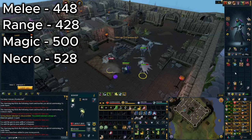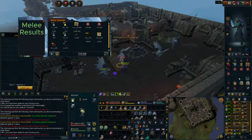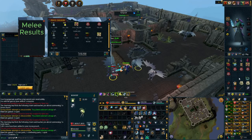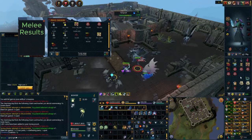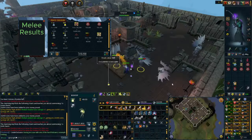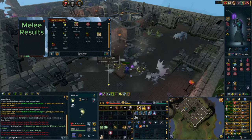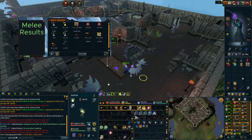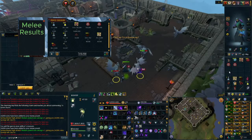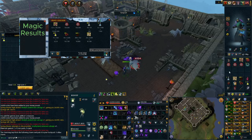Making binding contracts costs around 79,000 GP per contract. If you use the melee style and get around 448 kills within 40 minutes, you are looking at about 25.4 million GP of pure profit from the binding contracts alone, not even counting the drops. For the magic style, using the extinguish spell — I know there are more cost-effective ways, but I was testing it at a mid-level — if you get 500 kills in 40 minutes you're looking at 28.3 million GP after all expenses from just the binding contracts.